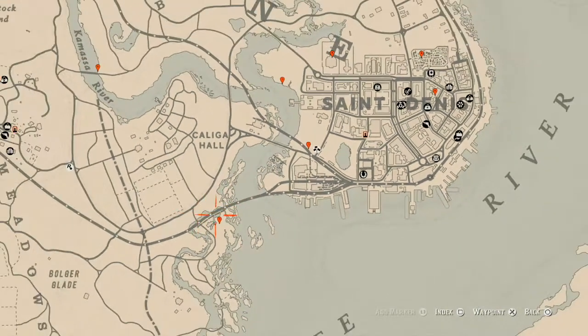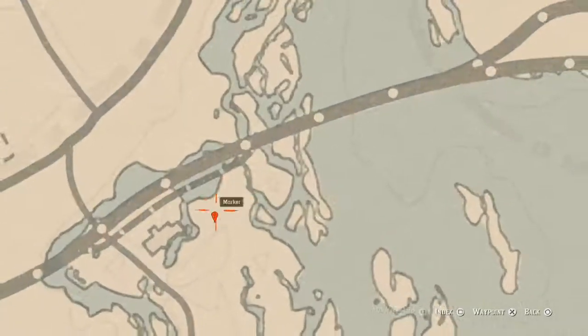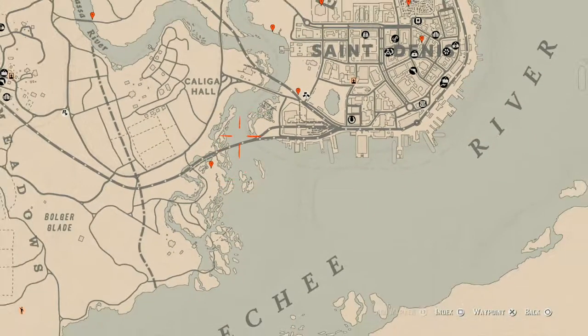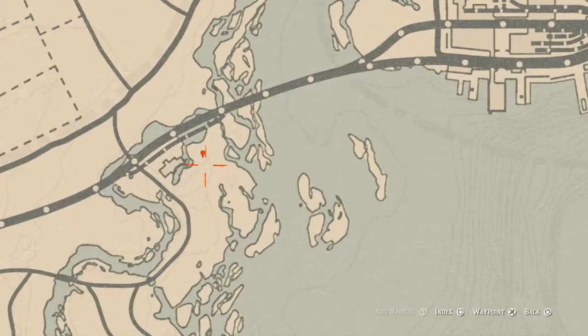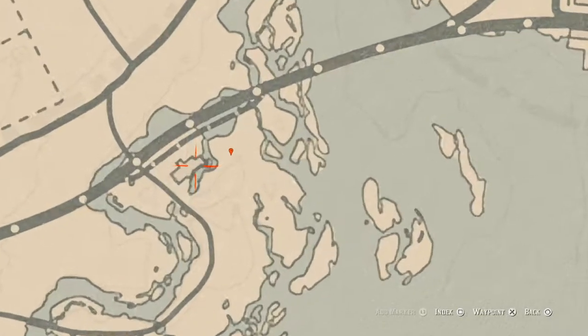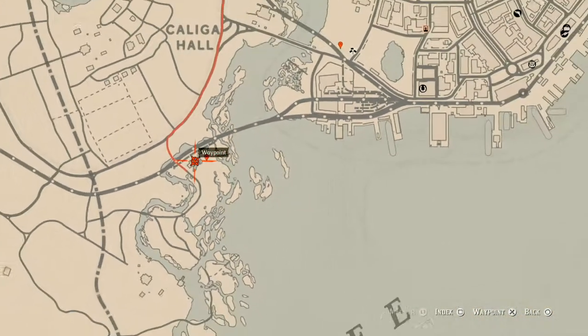Over here is the Cardinal Flower that spawns in this area each and every day — this helps me personally know which cycle the flowers are on. This one is Cycle 2. Also, there's an antique alcohol bottle inside this building at the edge of an overturned barrel: a Cognac bottle (C-O-G-N-A-C). Grab that as well.